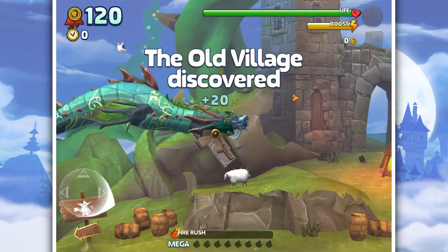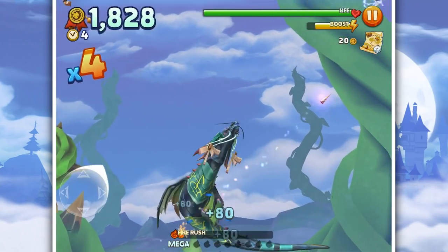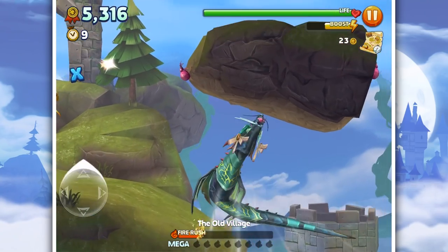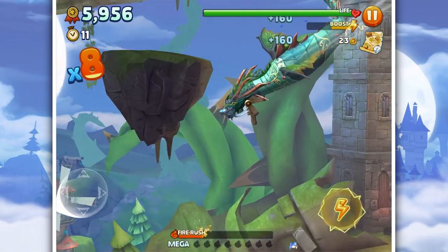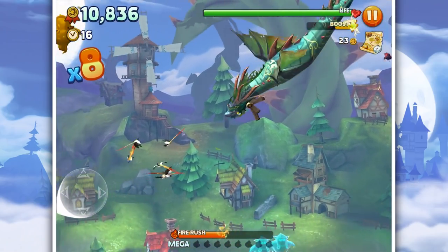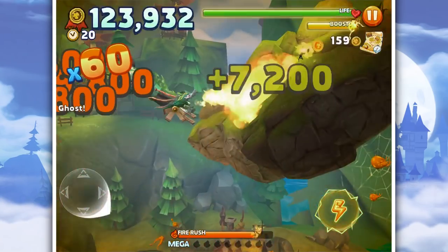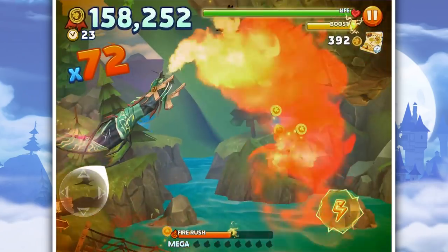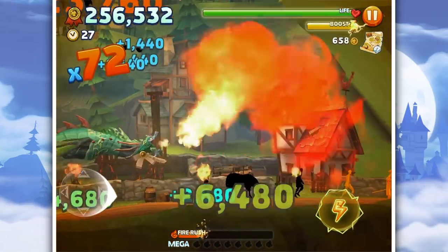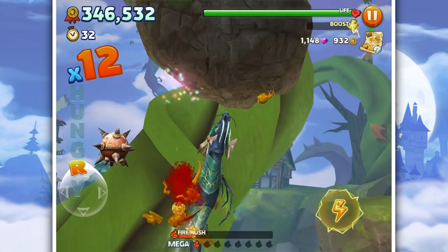I've never played as this dragon when it's been an XL. I didn't know until somebody mentioned it - I didn't realize this one got a buff. I was like, wait - it's an XL dragon? Hell yeah, let's go for it. So we want to beat our highest score, which I think is something like 17 million. We don't have a point bonus, but I do want to collect all the treasure chests, so that's probably going to dictate where I go.